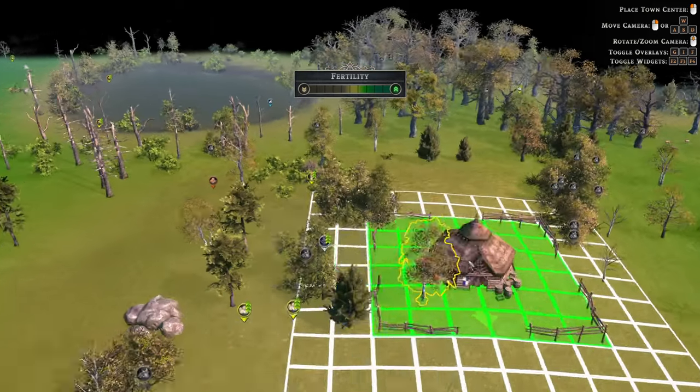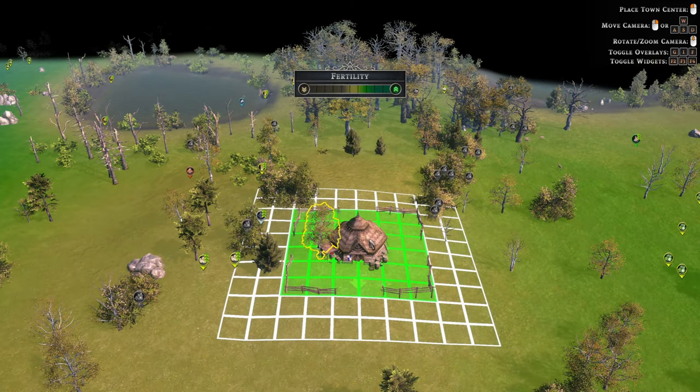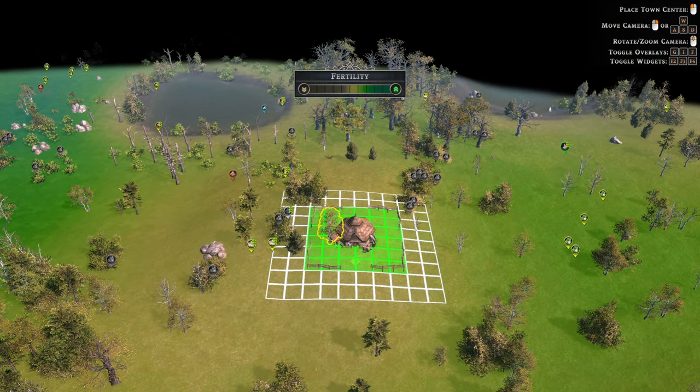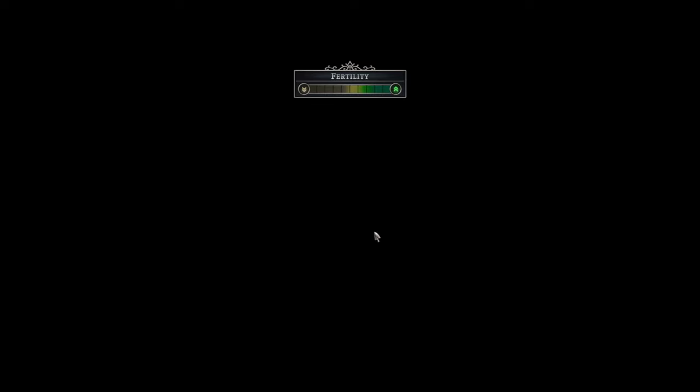We've also got coal here — that's amazing! We have access to coal, iron is close by, no gold but that's fine. Everything else we need is fairly close to us, so let's settle down here and see how it goes.